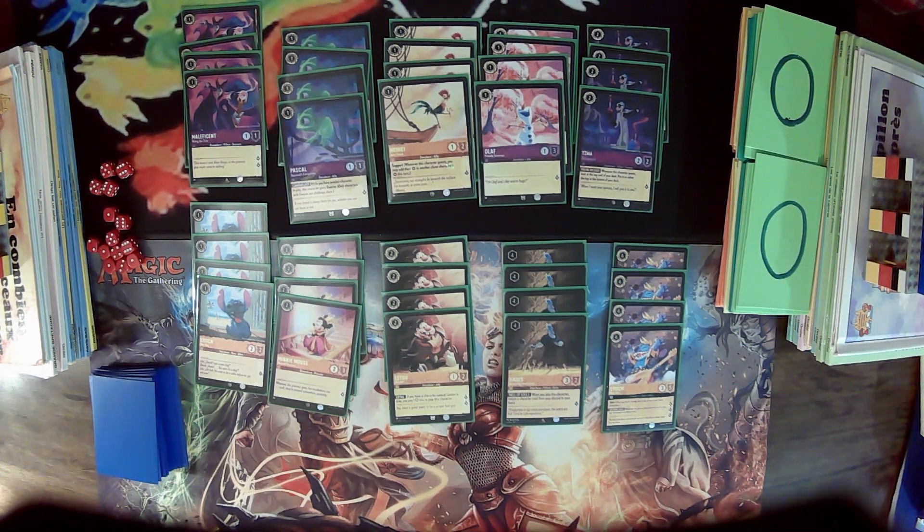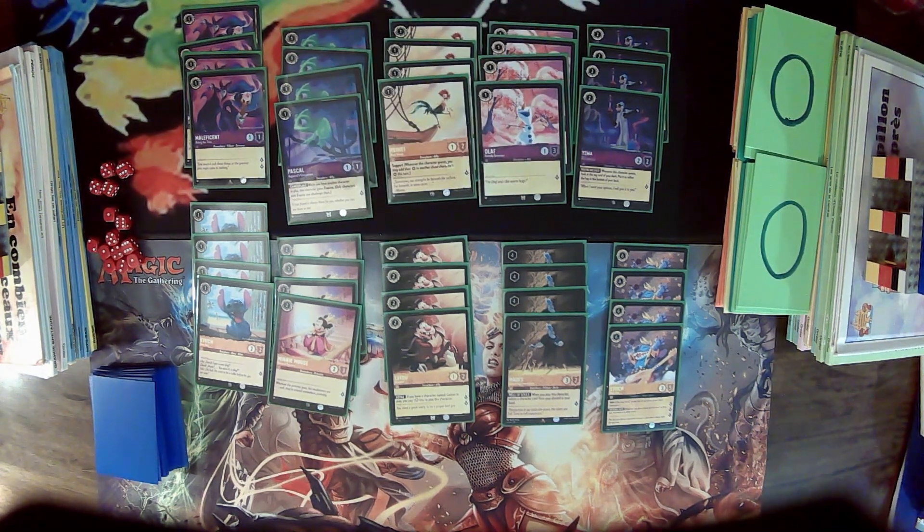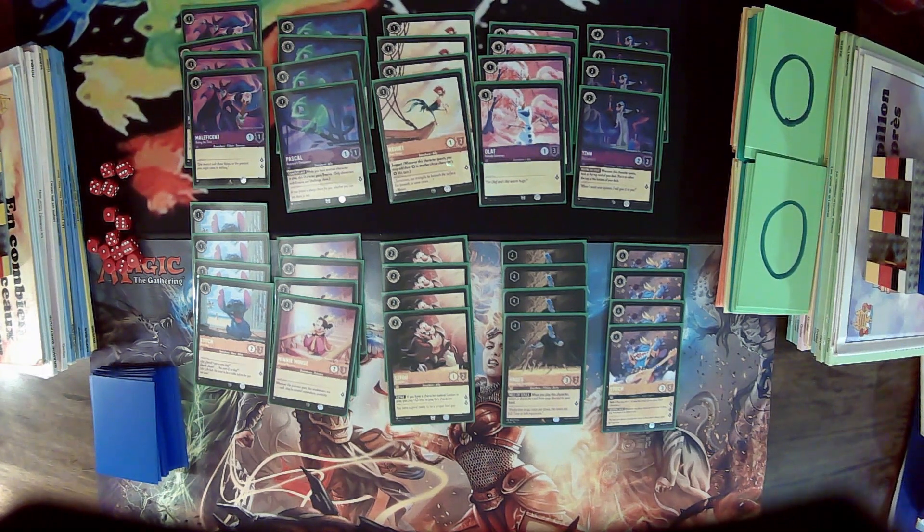Back to the deck list. We want as many one-drops as possible, so we're playing Maleficent — the two-quest one-drop — Pascal, a one-drop with evasion as long as you have another character in play, Heihei, a one-two quest one-drop, and Olaf. Isma is an interesting two-drop: whenever it quests, you look at the top card of your deck and either put it to the bottom or leave it there. This is very useful to search for a Stitch, digging one card deep to find either the baby Stitch or the big Stitch.